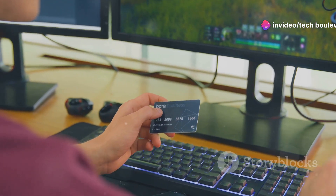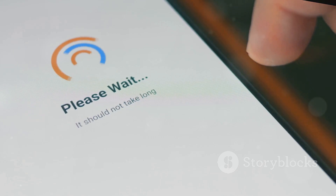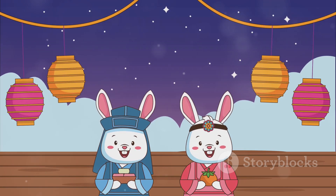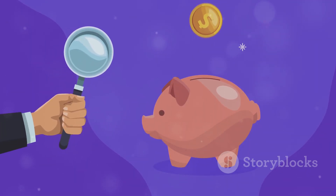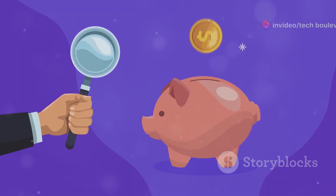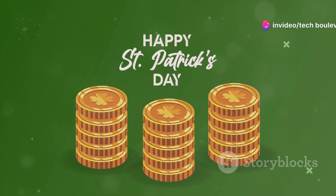Remember those daily reward things you always forget about? The ones that pop up every day reminding you to log in and claim your goodies? Rocky Rabbit has those too. But these aren't just any rewards — they're Rabbit Coins, or RBCs for short. Just check in every day to keep those RBCs flowing. It's like a digital piggy bank that fills itself up. The more consistent you are, the more you accumulate. Imagine watching your virtual wealth grow day by day — it's a small effort for a potentially big payoff.